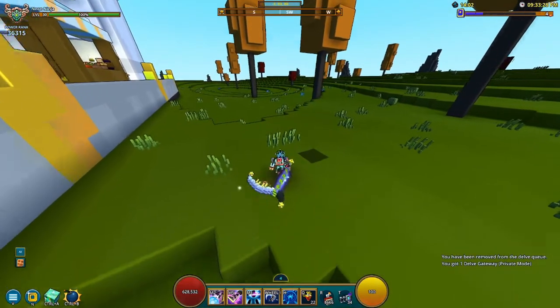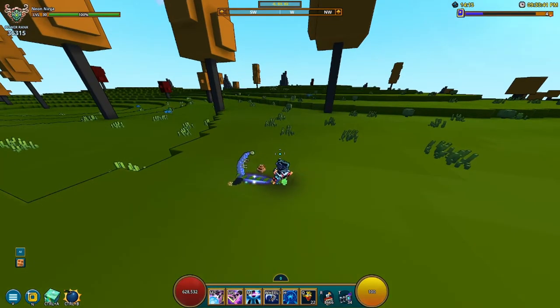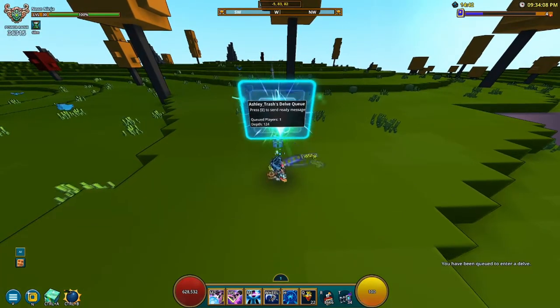As you complete delves you're going to be getting random mementos. The idea is that you can get creature mementos, boss mementos, or biome mementos. The rarities go in order: creatures are the common ones, bosses are a little bit harder to get, and biome ones are even harder to get than the boss ones. I'm going to open up a random delve to show you what I mean.